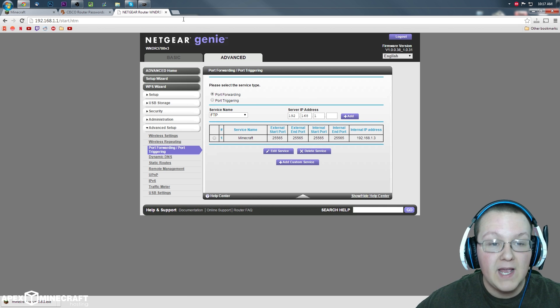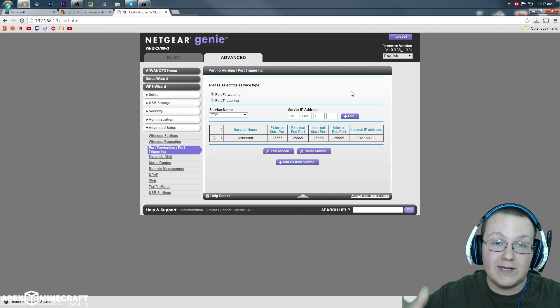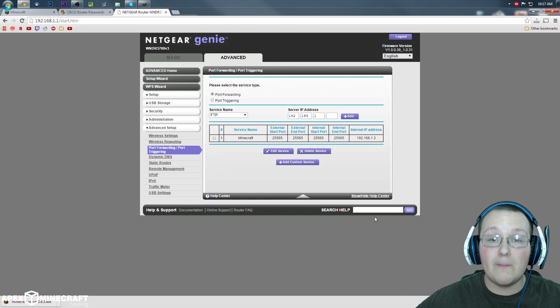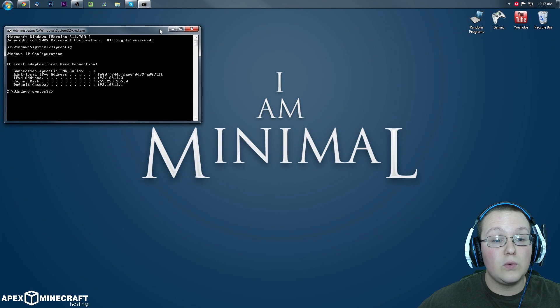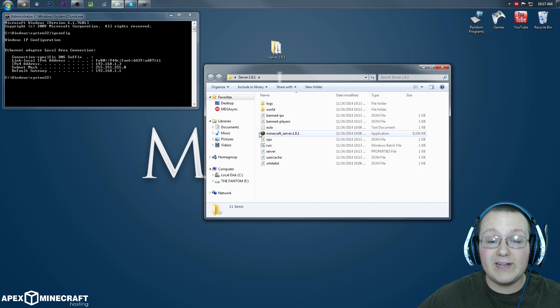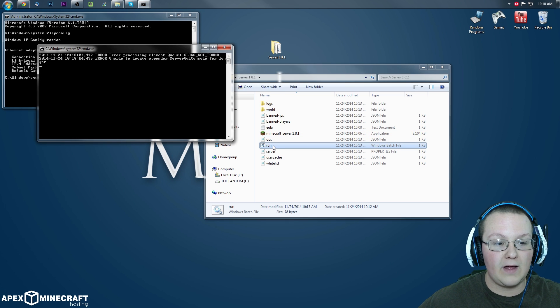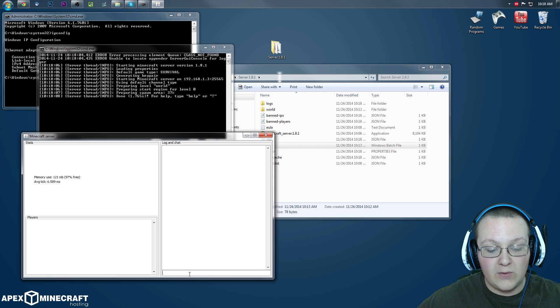If you do have any issues with the server after this point, I'd suggest coming back here and rewatching this part of the tutorial, making sure you did everything exactly how I did it. This is where most people mess up — it's very simple but there's a lot of data there, so make sure you do that correctly. Once you've done that, minimize this. We are ready to run our server. Double-click on run — it will go through, run the server, and open up the dialog box for us.